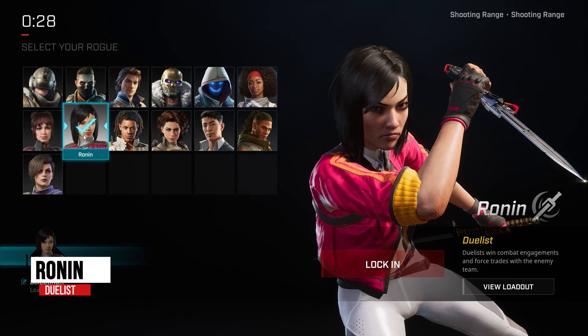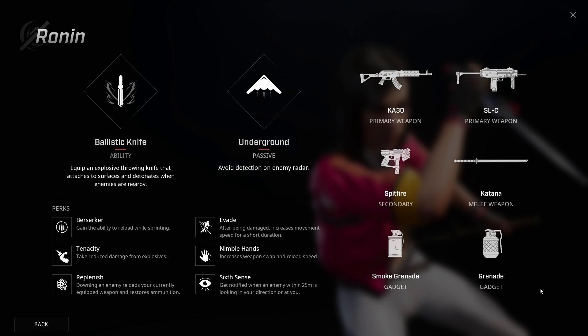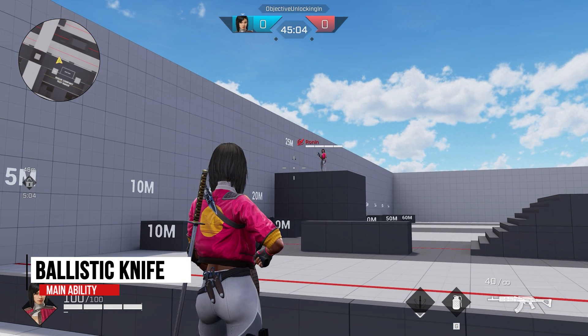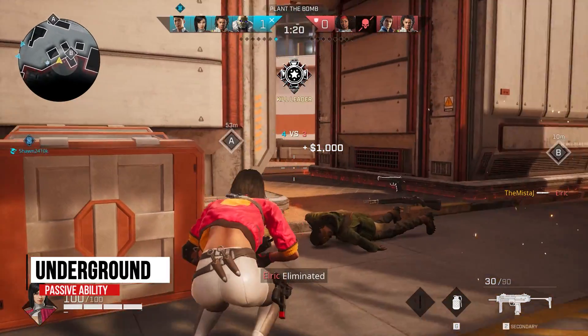Ronan is a duelist and is the first hero you play as when jumping into the game for the first time completing the tutorial. Ronan specializes in close-quarters combat and is an excellent choice for those who like to run headfirst into battle. Ballistic Knife is her main ability and it equips an explosive throwing knife that attaches to surfaces and explodes when enemies get too close. Her passive, Underground, keeps her hidden on enemies' mini-map.